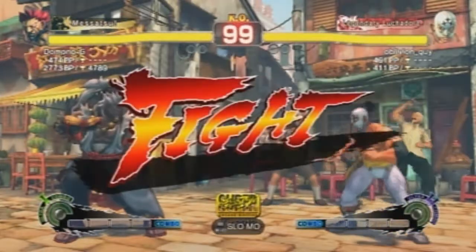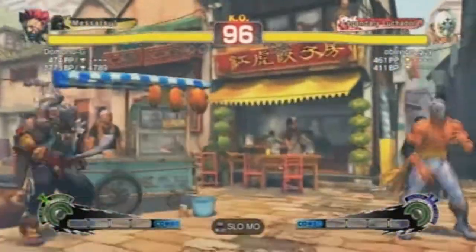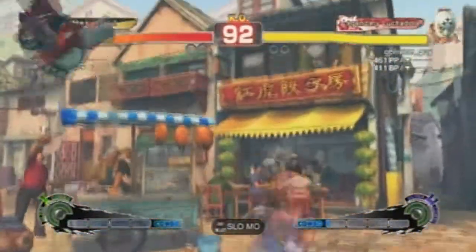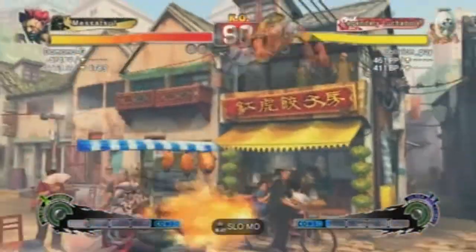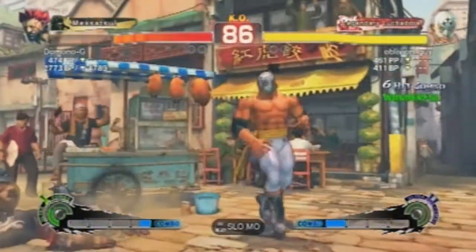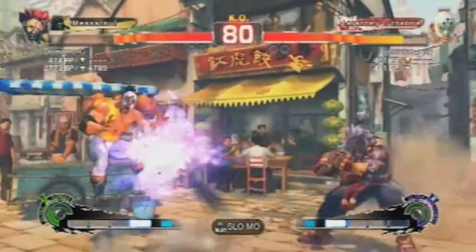What's up guys, OblivionGuy here with another installment of Low-Tier Tactics. This one is Super Street Fighter IV, the Arcade Edition version 2012, but it's just Super Street Fighter IV in general. What I did here was I decided to play as El Fuerte for the first match, and for the second match I decided to play as Dan.